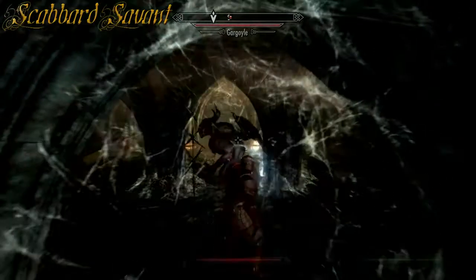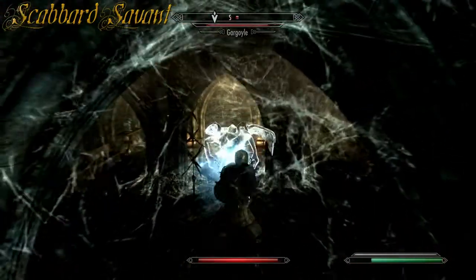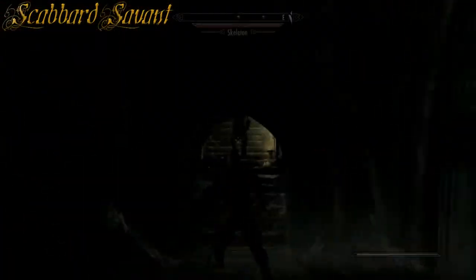With harder opponents such as a gargoyle, using your shield to block them and deflect them off. Then changing your blade according to which type of gargoyle they are — whether they are a spell user or melee — will be effective.